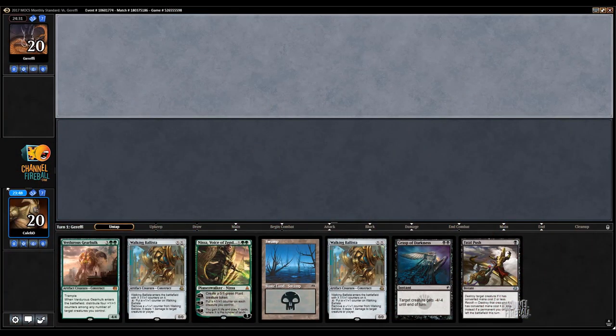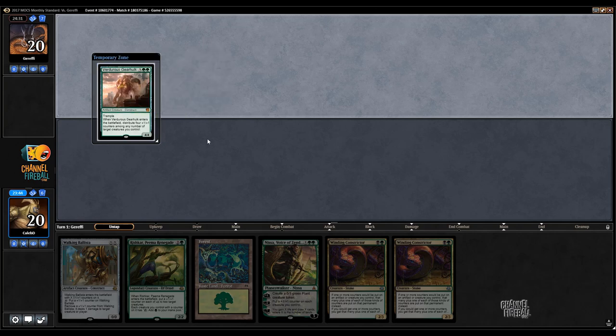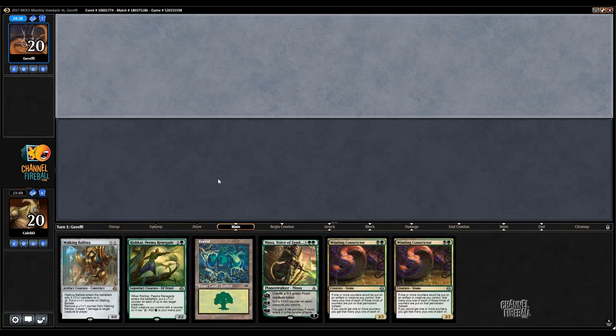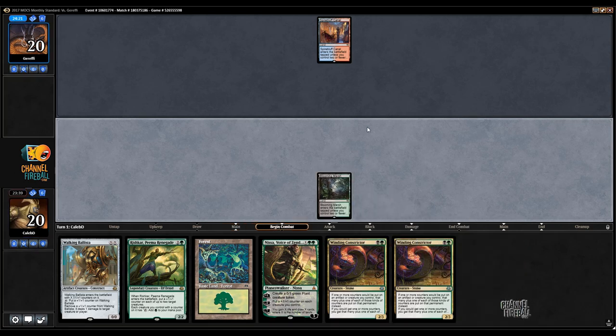I think we're going to mulligan this one on the draw. I'm looking for a black source for that scry, of course. Never didn't have it. I think with that land the hand is fairly functional. Obviously a third land for Rishkar and Nissa will help out quite a bit. Or at least we're making a two drop on turn two.